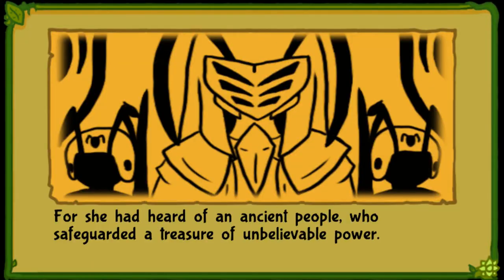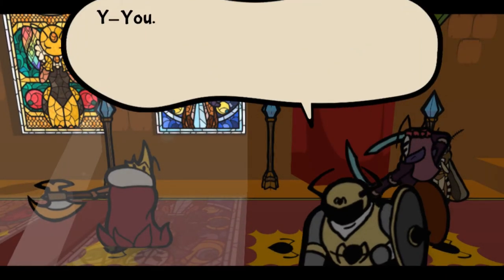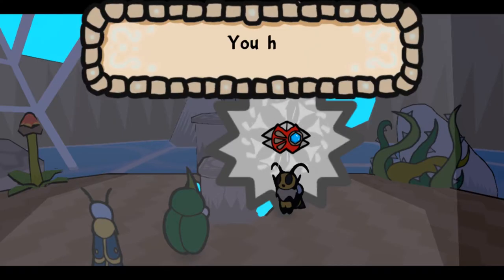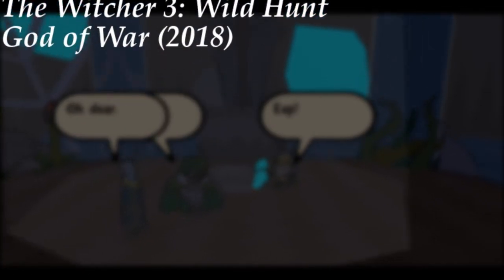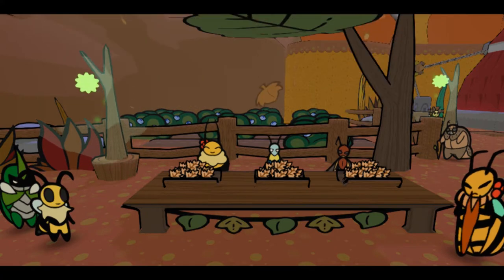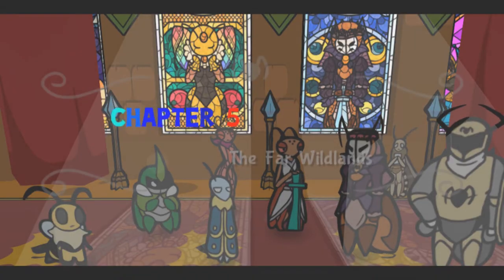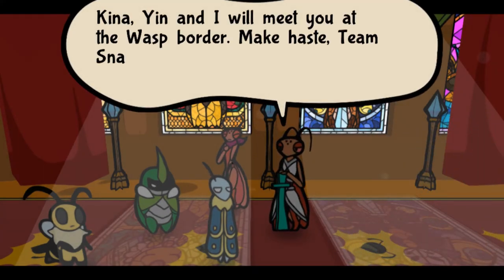The first thing that Bug Fables gets right is a solid, satisfying plot. We start off with the simple trope of collecting artifacts and hope they'll lead to the legendary Everlasting Sapling, sought after by Queen Eliza II and her mother before her. The search quickly widens in scope, becoming a kingdom-wide conflict filled with compelling characters and overlapping story arcs. The game paces itself excellently, and I never once felt overwhelmed or confused. The chapter system helps with this, dividing things up by the rise and fall of action in different character arcs. Each chapter has a nice setup and conclusion, and they all blend together into a seamless story.